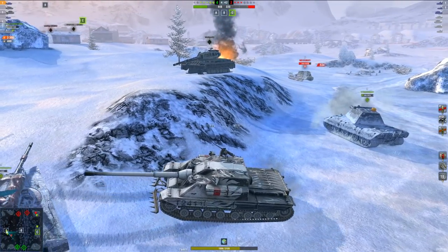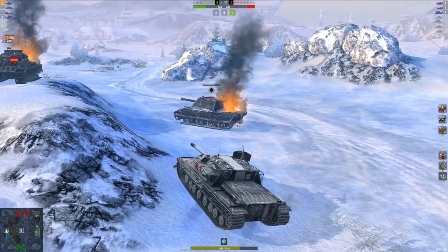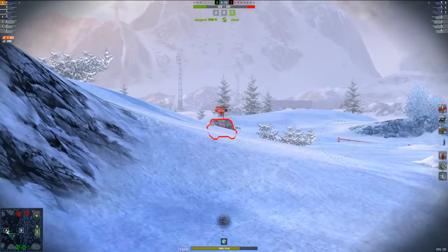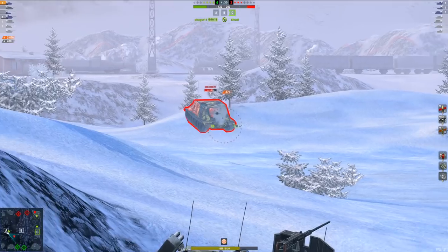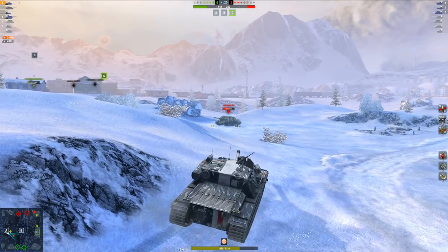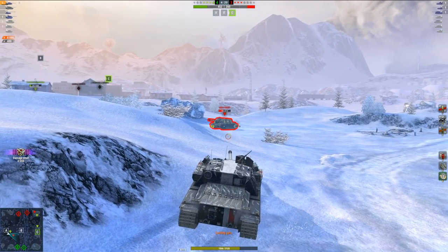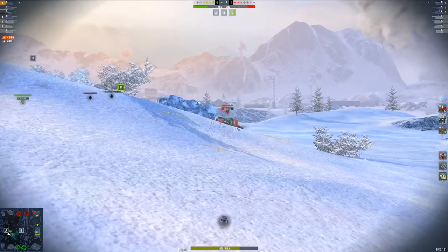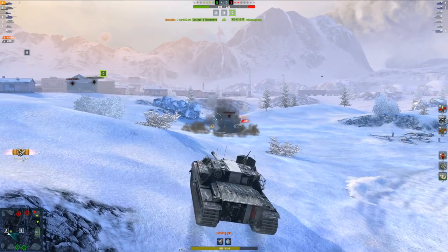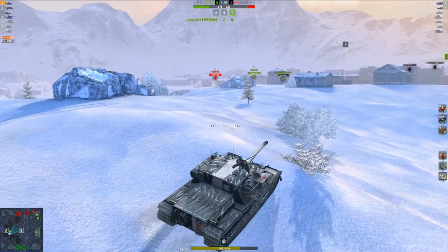I'm reversing, making sure that the tank destroyers don't have a view on me, making sure I've got those dead tanks blocking. I cannot tell you how worried I was that a 183 or some sort of tank destroyer was just going to slap me in the rear — but thankfully that did not happen. Now I'm loading premium shells on the 113 GFT. I know that thing has incredibly strong upper plate armor, so might as well load the premium ammunition. We've got some nice taps on this vehicle. We still finished him off — he died. So we're at 4,439 damage dealt.